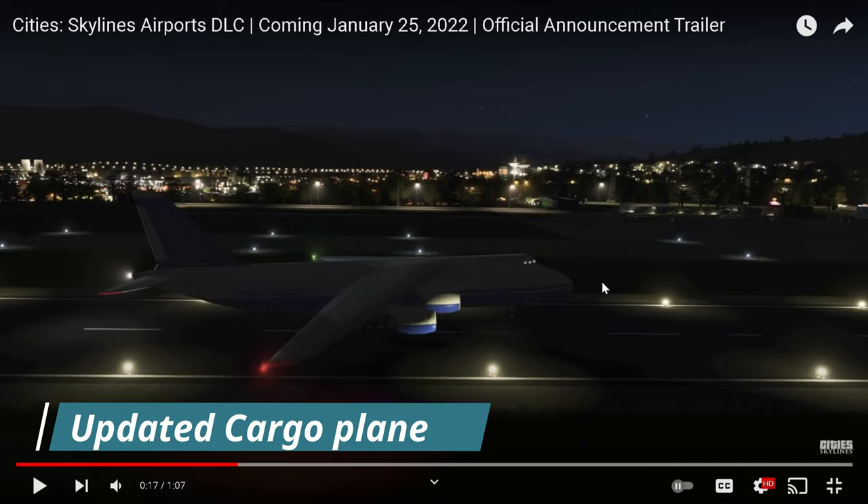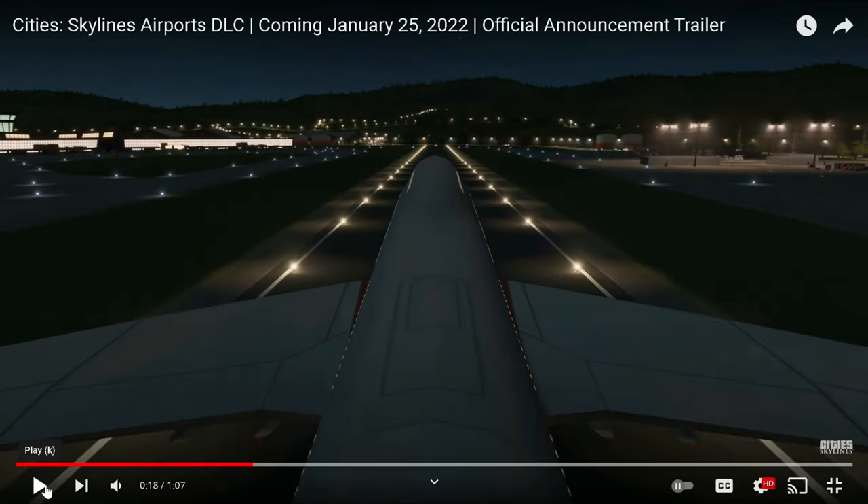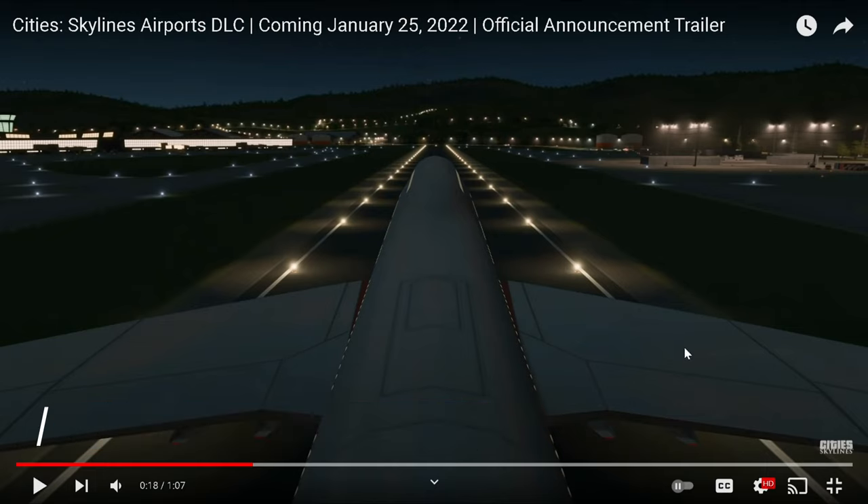The Antonov is basically a cargo plane in real life and I believe it just got a basic upgrade. At the 18 second mark, I think this is a 747 aircraft — you can see there's a little bit of a hump and windows on the side, so this is definitely a passenger aircraft. You can also see all the new lights on the runway and on the airport itself. I think this 747 aircraft taking off passenger-wise will be very cool to watch.